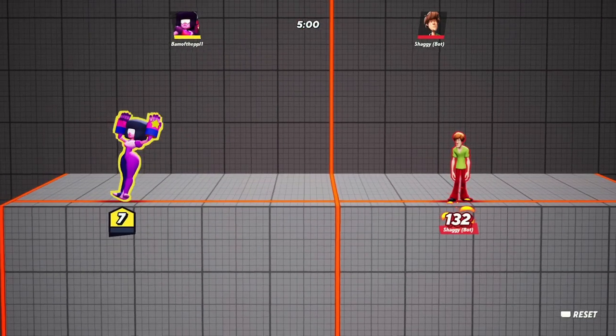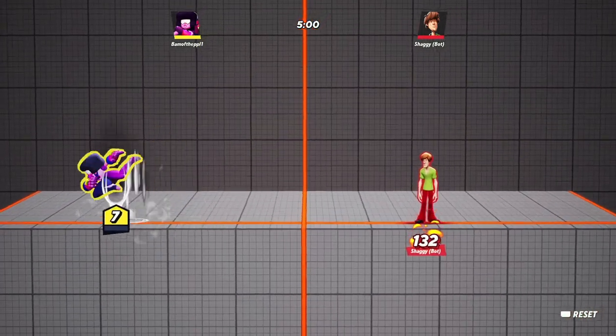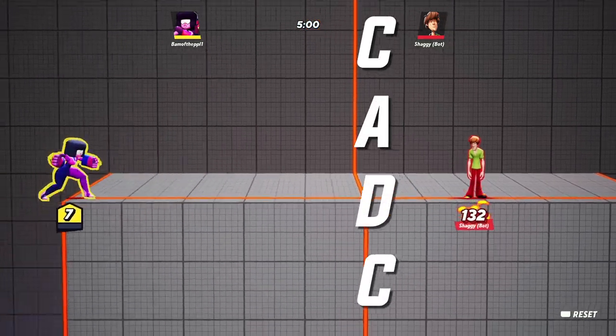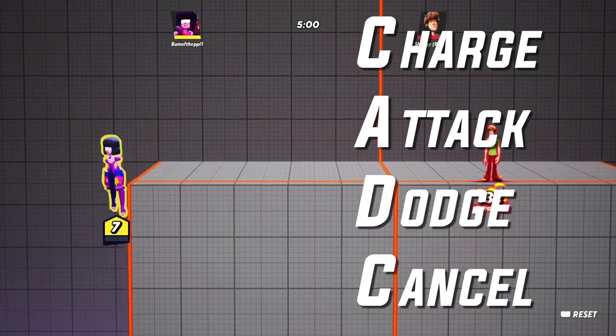One of the greatest aspects of a charge attack is the ability to dodge cancel out of them. This allows for not only incredible movement options but a way to return to a dodge state which allows players to use all of their options. This is known as CADC — which stands for Charge Attack Dodge Cancel — and opens up a myriad of combo routes.